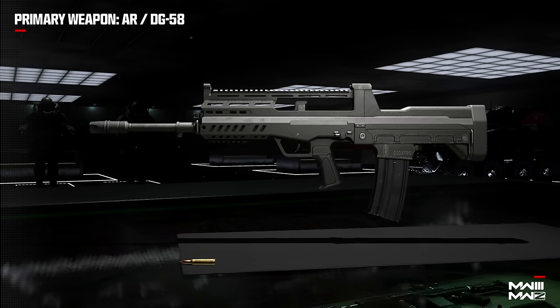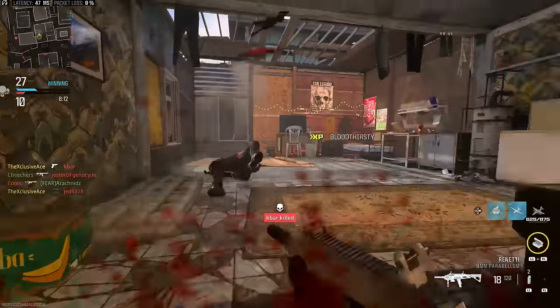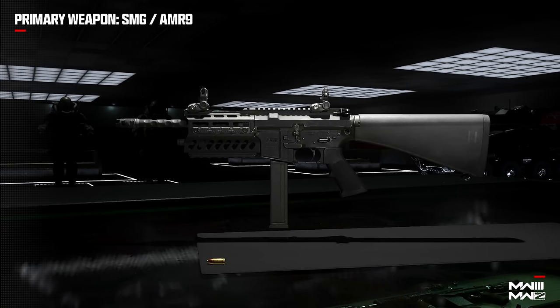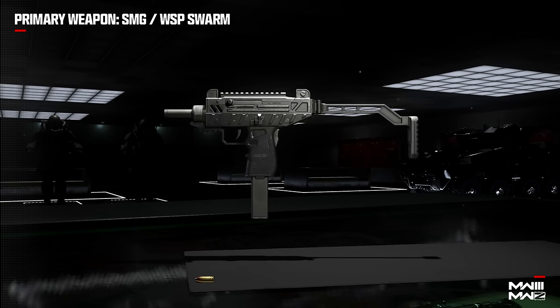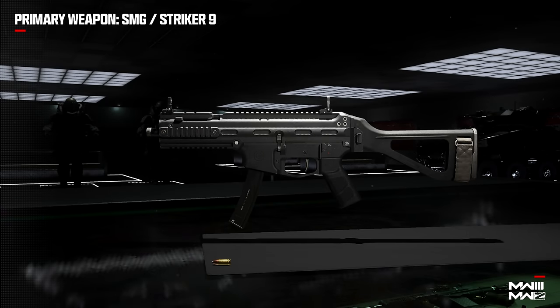I actually did run into the DG 58 in the campaign but I didn't see any FR 556s laying around. Next, for SMGs we have six Modern Warfare 3 SMGs. In the beta we had the Rival 9, Striker, and the AMR 9, whereas at launch we'll also have the WSP 9, which is the Uzi, the WSP Swarm, which is based on the Uzi Pro, and the Striker 9, which is a 9mm version of the Striker.